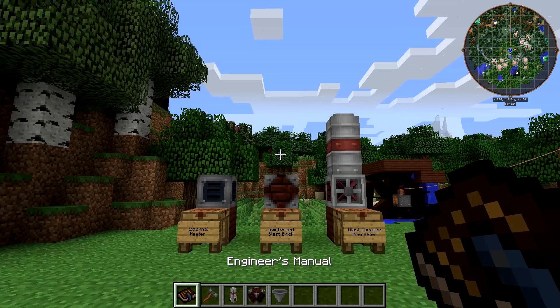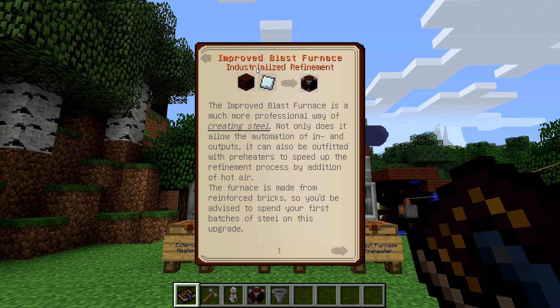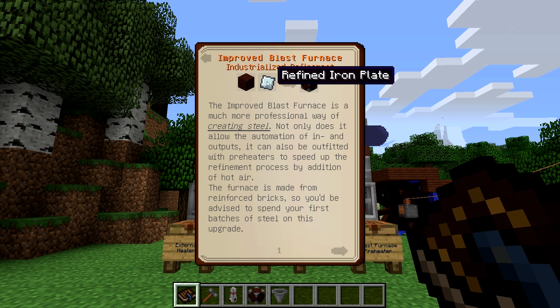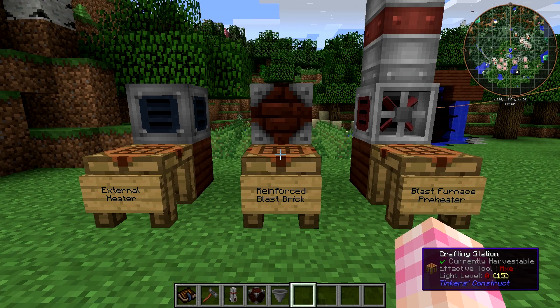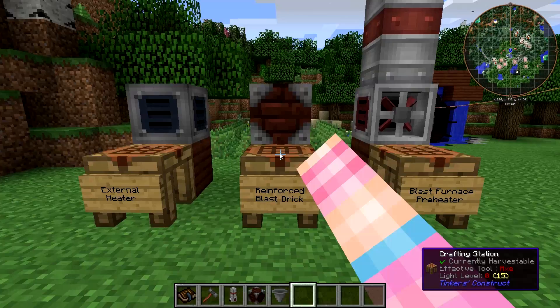If we go into our engineer's manual and go to heavy machinery, you can find the improved blast furnace. Basically all you need to do to get it is take the blast bricks you used to make the crude furnace and for each one add a steel plate. So in order to make this after you've built your crude blast furnace, you just have to produce 27 steel plates, which means you'll also need a plate press unless you want to use the hammer. The crafting recipe is simply a blast brick and a steel plate, crafted 27 times.